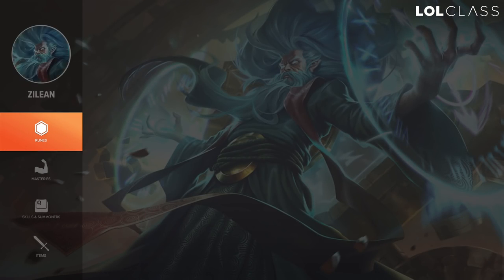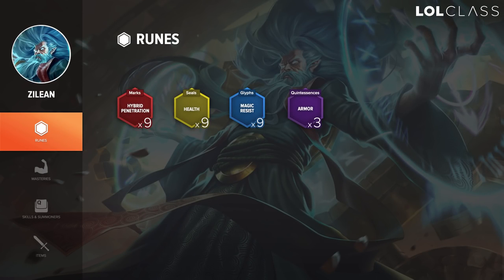For runes on Zilean support, you'll run hybrid penetration reds, flat HP yellows, flat MR blues, and flat armor quints.